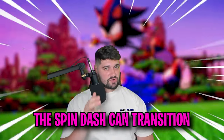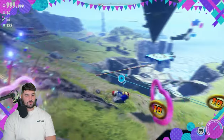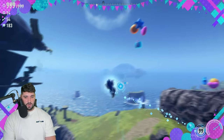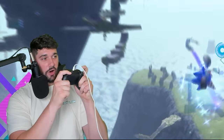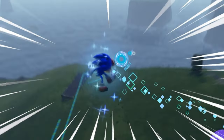Myth: the spin dash can transition into an air launch. Air launching and trick launching were one of the best features Sonic Frontiers ever implemented. Let's test it — going into the spin dash and holding the boost button. For this tech to work, go off a ramp while holding LT, then switch to RT, and now you can do a trick launch out of the spin boost. This will be very useful for speed running New Game Plus. Myth proven true.